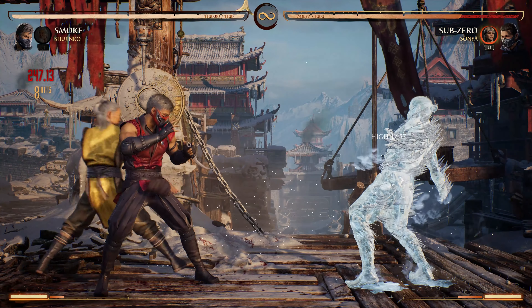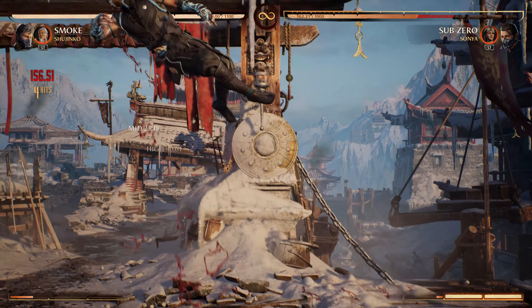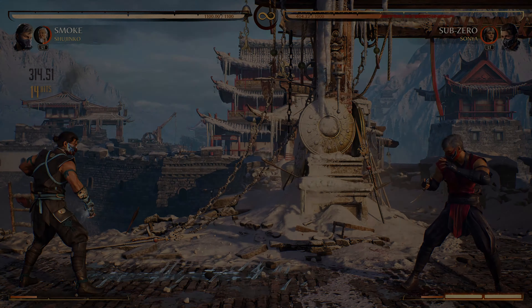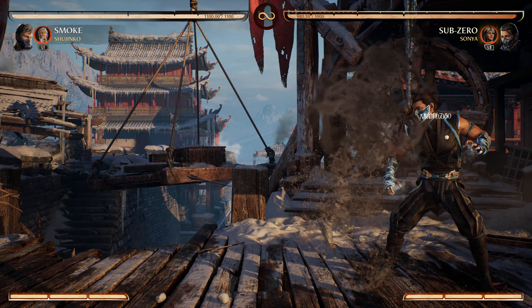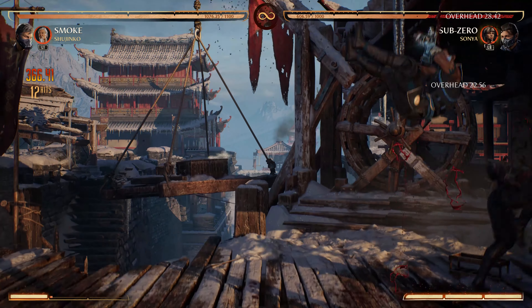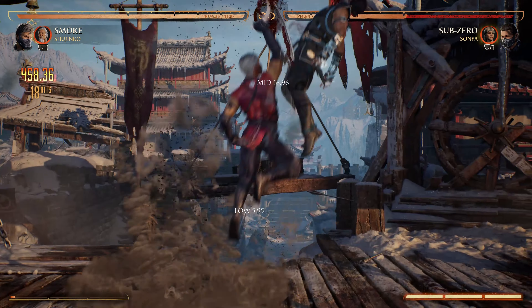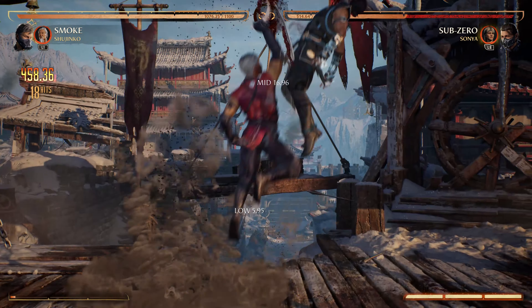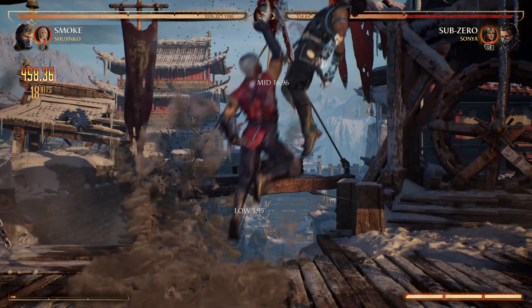Tip number five. If the Smoke player catches onto your armor habit and starts blocking after their cancels, you can just throw them. Throws will also stop them from mashing after their cancels, such as the Forward 3 into 1-1-1-4 sequence from earlier, but for whatever reason Back 2 into 1-1-1-4 beats throws. Smoke players, if you keep getting thrown after your cancels, there are two high-reward options. The first lower-risk option is to just neutral duck — hold down after a cancel, and if you see the whiff throw animation, immediately punish with whatever you want. A higher-risk option is to hold up after a cancel, since you can't be thrown while airborne — you'll jump through their arms and land with a Jump 1 punish into a full combo. Tip number six: if the Smoke player starts neutral ducking or jumping your throws, the mind game loops back to tip number two where you have to mash again to stop them. Down 1 will always beat them ducking or jumping, but if you really expect them to jump, go for your character's preferred anti-air normal for a bigger punish.